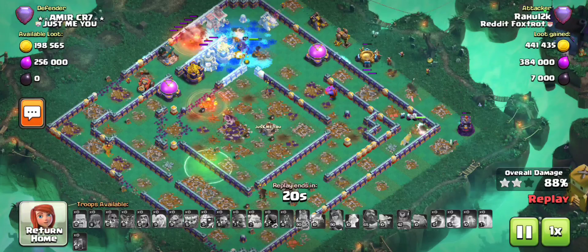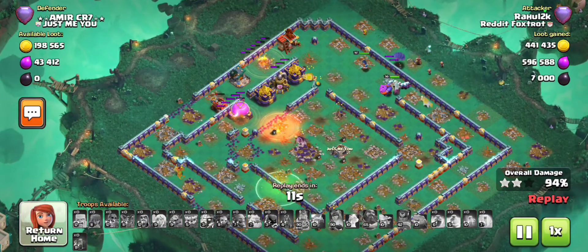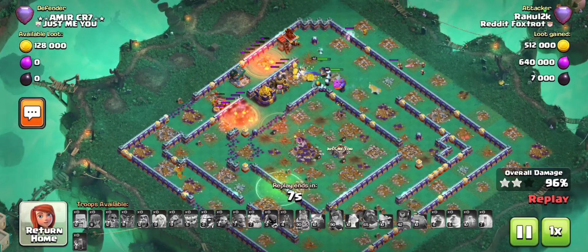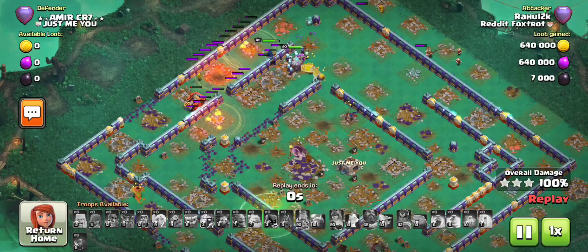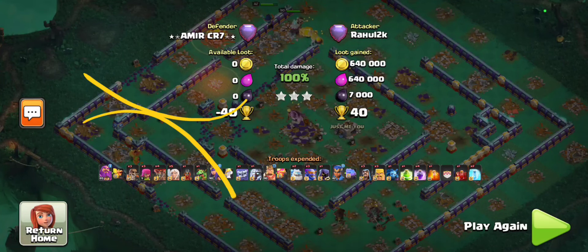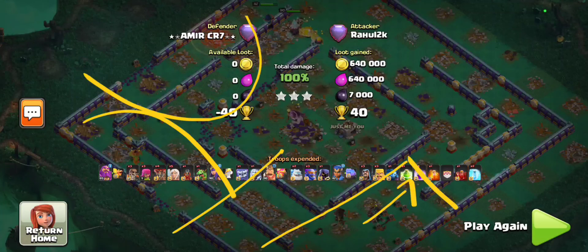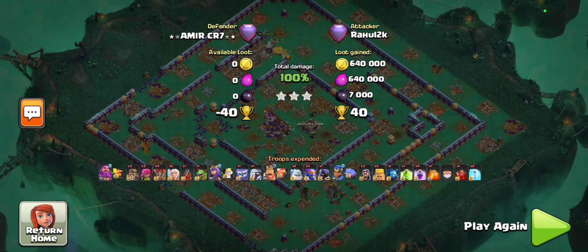The archer queen activated her ability and is taking care of all the enemy heroes. I've just now dropped my royal champion to help the queen, and the flame flinger is going right into cleanup. If I had placed the flame flinger to funnel instead, I would have had a combination of single inferno and multi-inferno remaining without my arch ability or queen ability, plus unknown traps. I would probably not have finished this base. Instead, the flame flinger got rid of two infernos and combined with the warden funnel and queen's path, forced the bowlers into a tight lane that cleared most of the core - just enough for the flame flinger to handle the rest by itself.